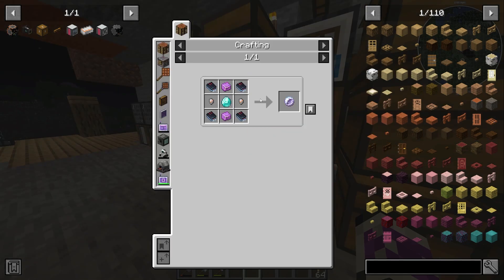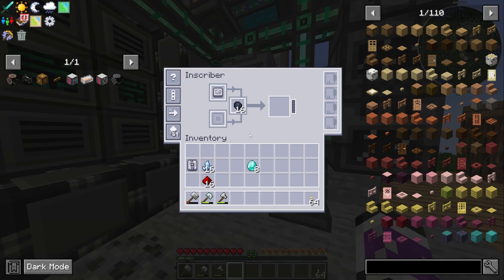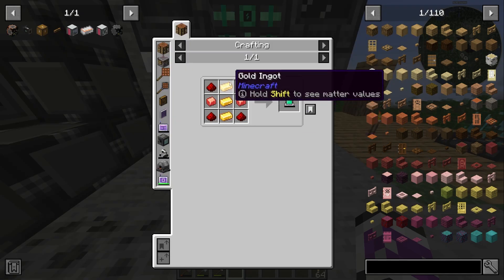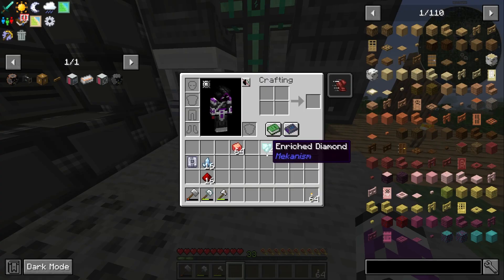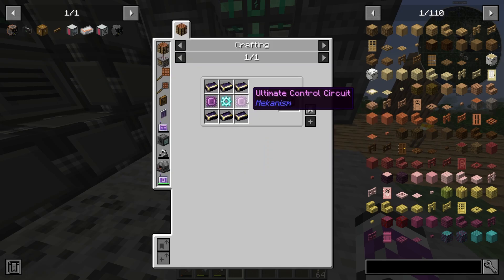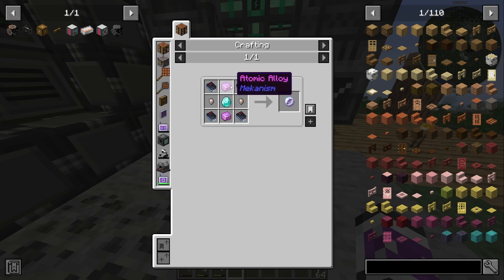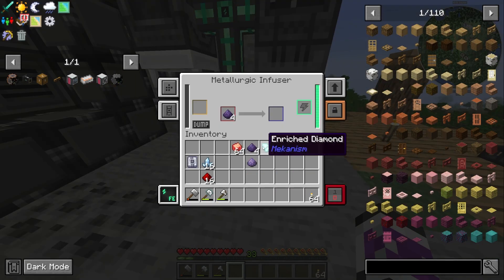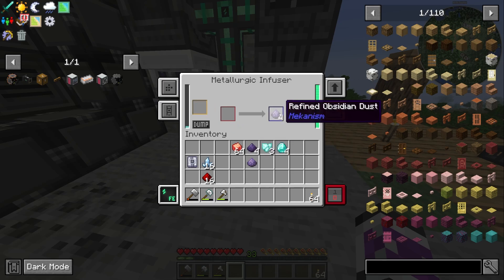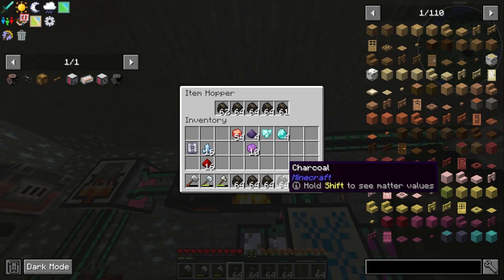I can start with that teleportation core. I'm going to need to make some atomic alloy anyway, so I can get started with that, and in the meantime I can let the calculation circuits run through. I'm also going to need a bit of gold, so I can set that going too. Just to avoid wasting too many diamonds — I think I need more than I currently have — I need about 10 atomic alloy across this whole thing, and I don't have much spare refined obsidian, so I'm going to have to make some more of that, at least four.